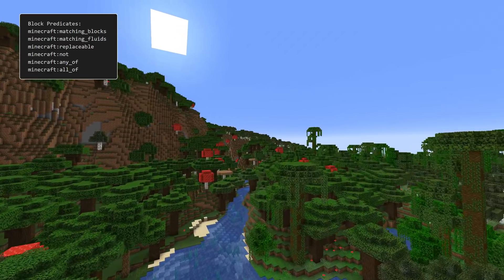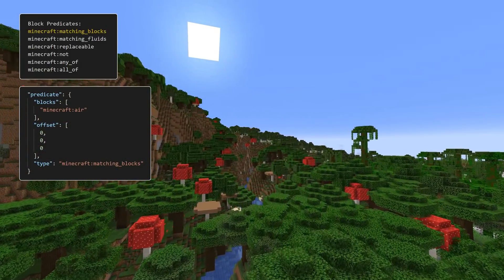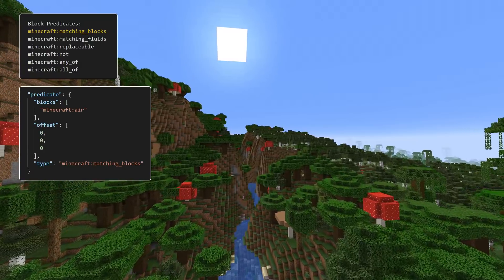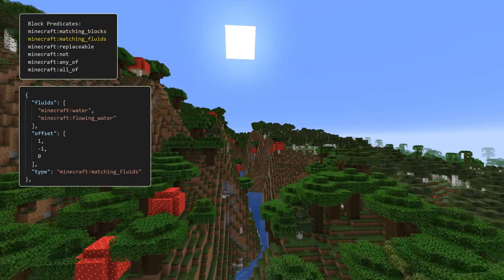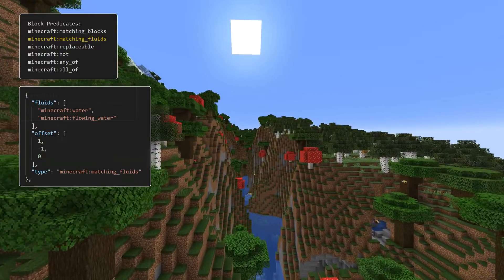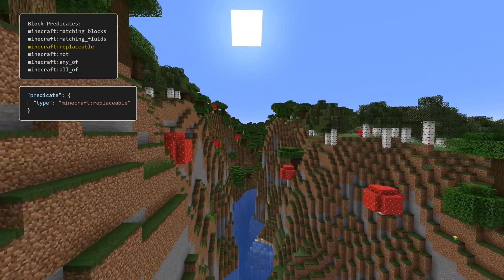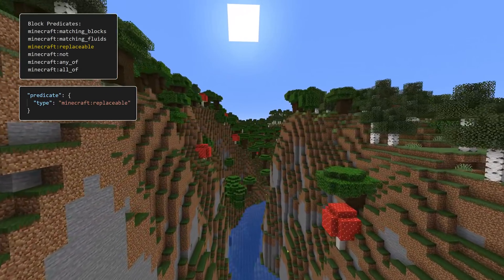There are three basic tests and three modifier tests. First, matching_blocks takes a list of blocks and an offset — the test passes if the block at the location specified by the offset to the origin of the decoration is included in the list of blocks, otherwise it fails. Another predicate is matching_fluids, which works exactly the same but with fluid identifiers instead of blocks. The final primitive test is replaceable, which simply checks that a block has the replaceable property — all the blocks you can replace by placing a block in their location in-game, like grass for instance.